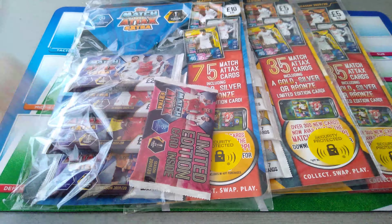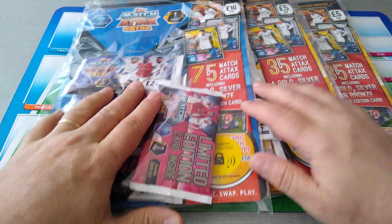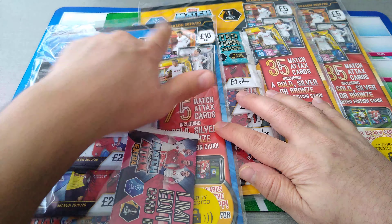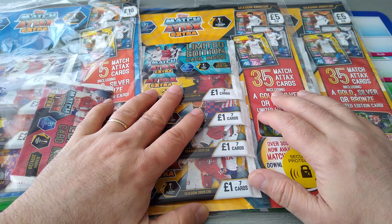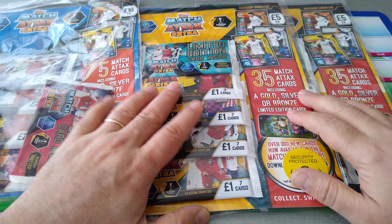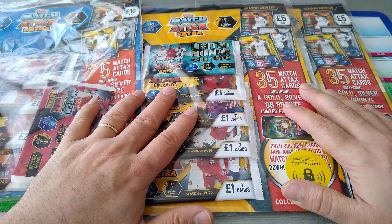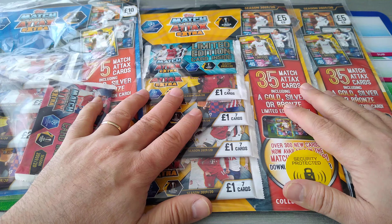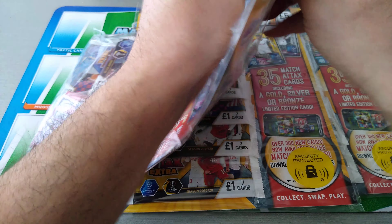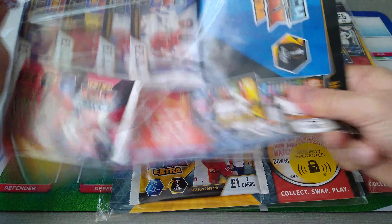Today it is Topps Match Attax Extra Multi-Packs. Yes, I managed to get some more of them. We've got one of the deluxe at £10 - you get 75 cards and gold, silver or bronze sun. And then I'm gonna battle that against two of the regular £5 each multi-packs. Let's see what we're gonna pull out of these in terms of limited editions and 100 clubs.